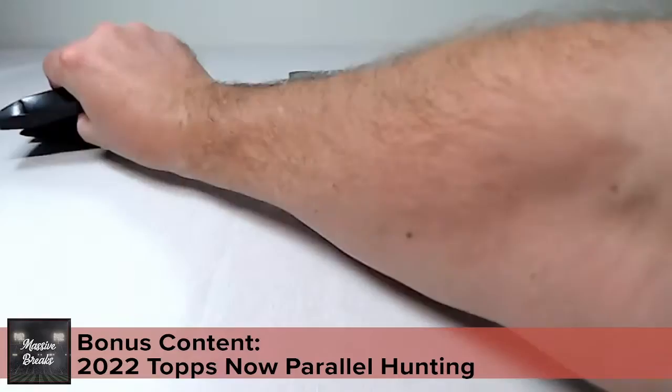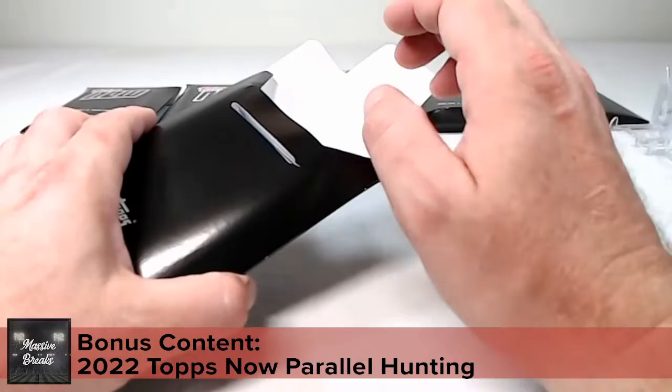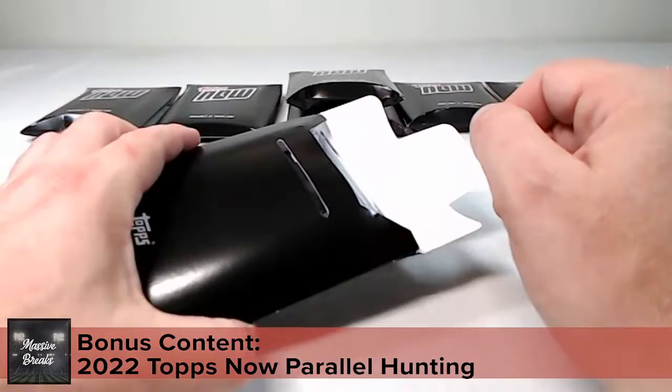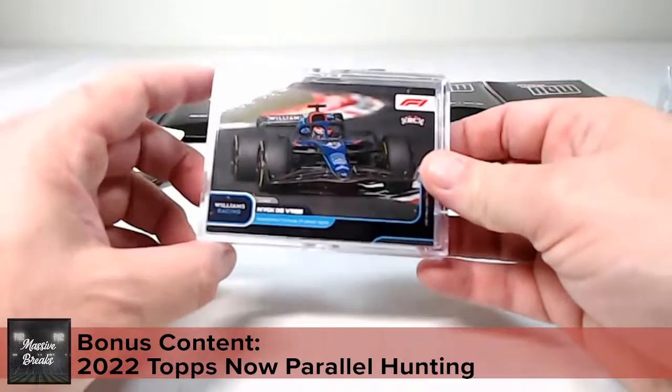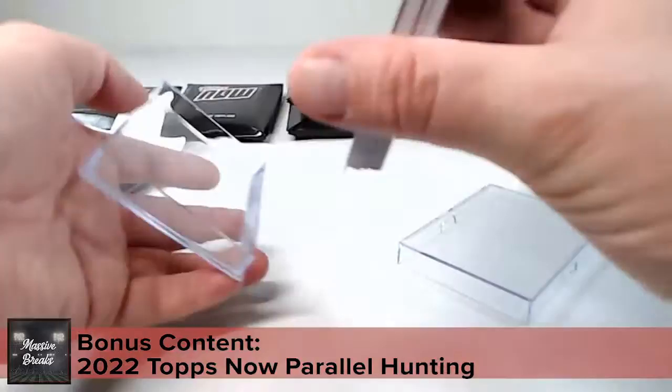First up, we've got Bundesliga and Formula One — these were part of the same order, so I'm not sure which is which. I have Bundesliga listed first but it turns out it's the Formula One first. I looked online and can't find the actual print run on this one — it's not published anywhere. This is the Nick de Vries Formula One rookie card; I'm guessing the print run is somewhat significant, but let's see if we got lucky enough to score a parallel.